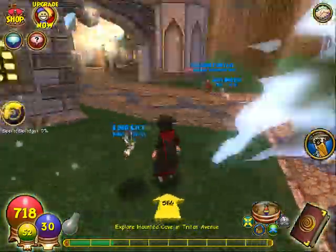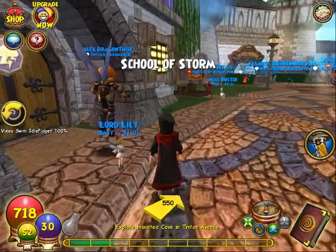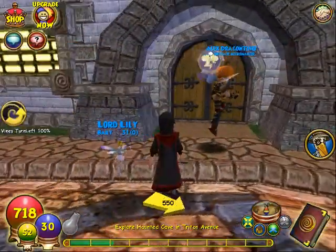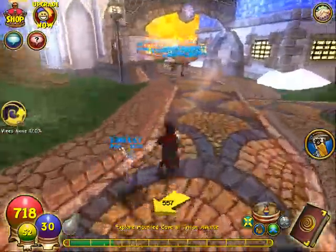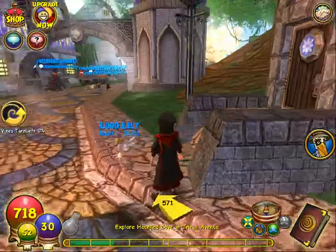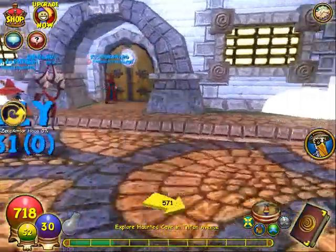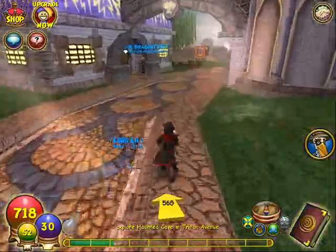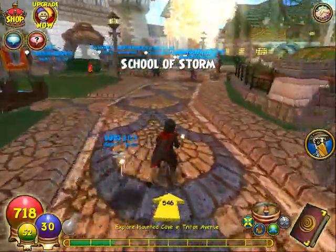Let's go into town and show people how the game works. This is the School of Storm — I have to pay points. I'll do every school except the School of Ice. Why don't we go explain and explore the haunted cave? Because if they start playing the game they'll get to check out all the schools anyway.